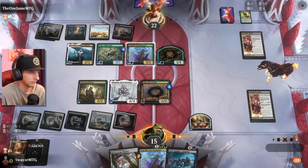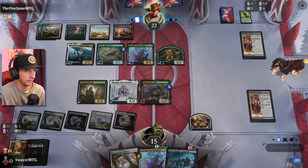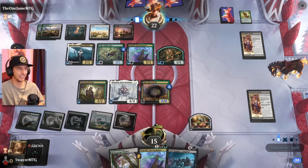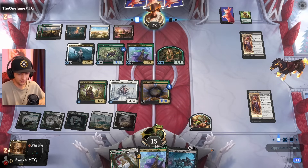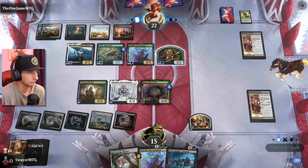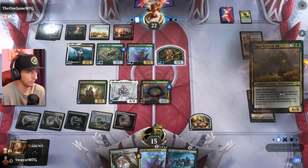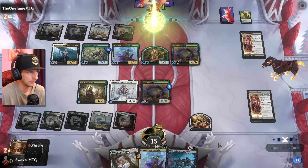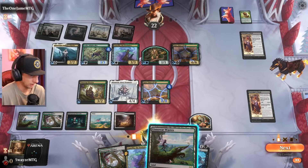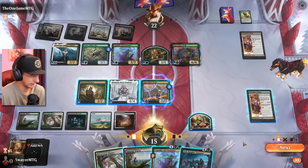I can see the graveyard now — nice. This is such a complicated deck; knowing when to sack things and bring things back from the graveyard gets a little tricky. I feel like we're about to go crazy right now. One damage to me, or I can tap a land. We're probably going to play this and then forage, which creates two more squirrels for me. I'm going to mill. Play the tap land.